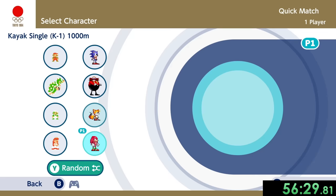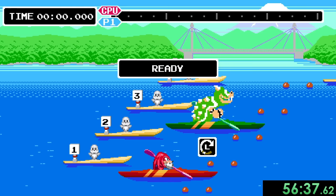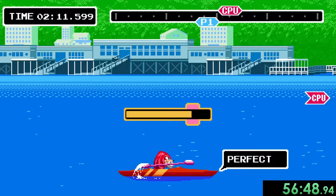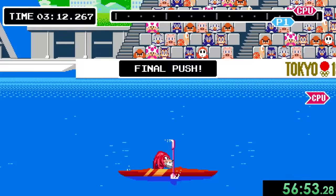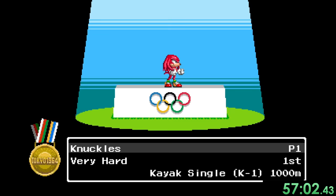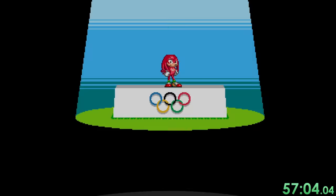Now we have the kayak, which we're going to use Knuckles for. I am terrible at getting a good start on the kayak so I don't even really try, because we have plenty of time to speed up and catch up to Bowser. What I want to do is stay within these green lines — I'm doing it pretty well. Right when we get to the end, I rotate my stick as fast as possible and we just beat Bowser to take that first place. This race is always really stressful, but we get that first place.